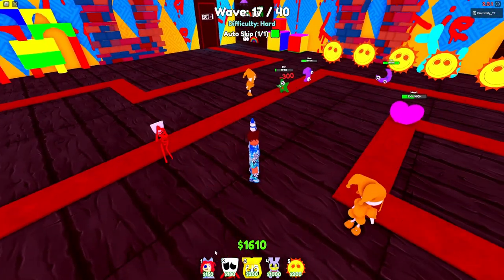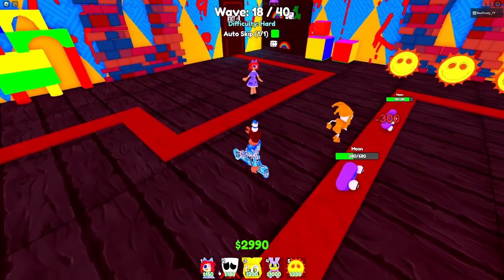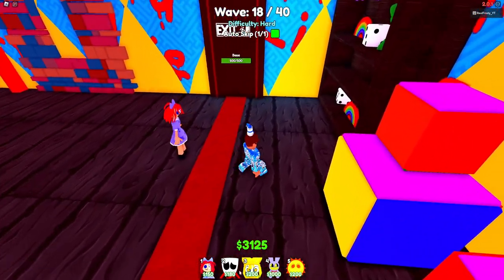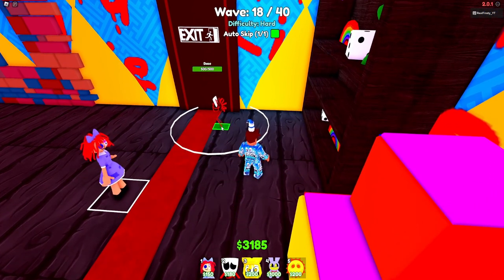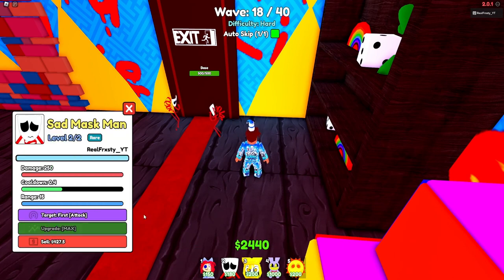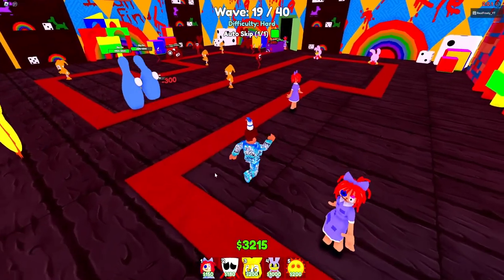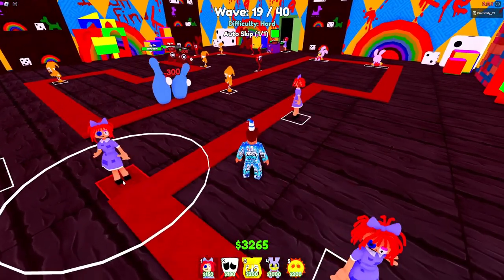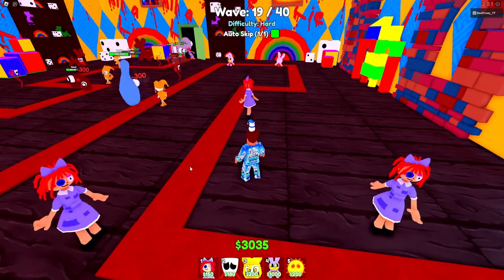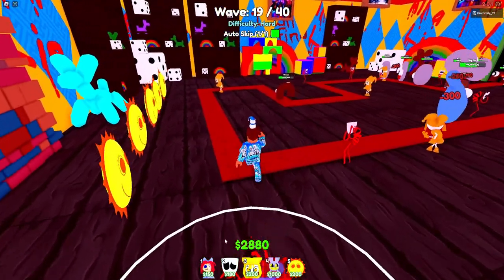My Jacks Plushies might destroy most enemies before they reach the back, but put units spread out especially back here — I'll put two Sad Mask Men by the door just in case. You can always upgrade them too. Now we're looking pretty good. The key in this game is placement. If you have everything spread out, even with weaker units you can win.